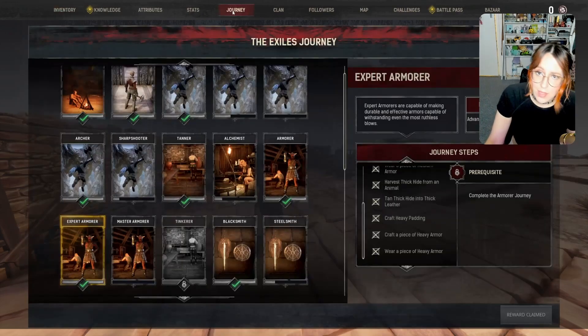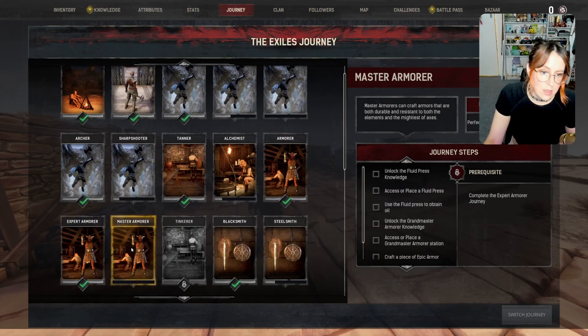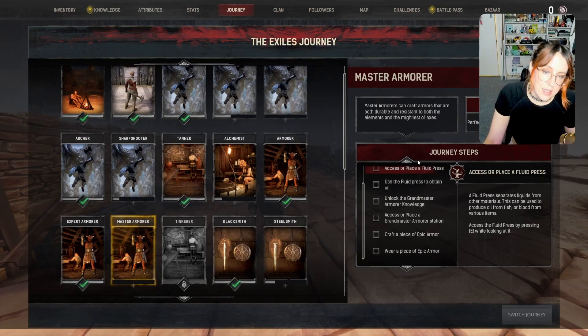If you're unfamiliar with how to activate that, you go to journey steps — you need to go through the armorer steps and then start the master armorer — and then that's going to proceed to unlock the next one and the next one until you have the heavy sets. Nothing super crazy; I can make a separate video on how to unlock everything if you like.